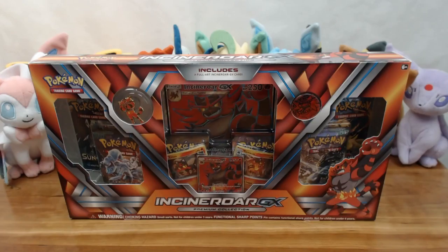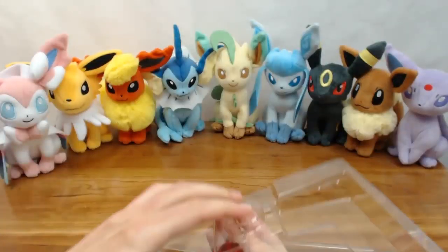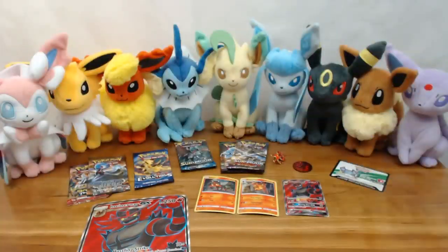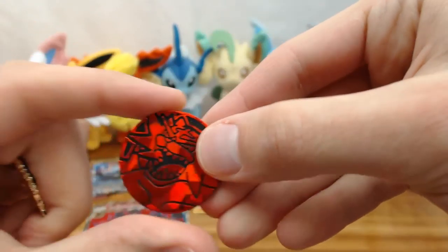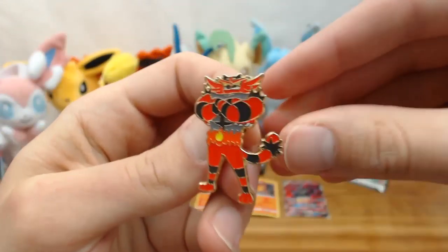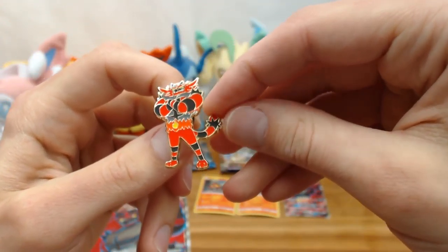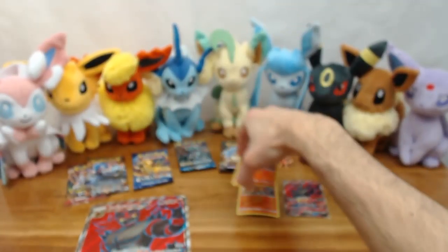Let's jump in and open it up and take a look at the contents inside. We'll start with the pin and coin. Here's the coin — a pretty dark red Incineroar, really vibrant colors, good hue, not off-color. And then the pin itself: Incineroar arms crossed. Fair warning, it will wiggle off and fall off over time, but it's a pretty well-built pin overall — not much to fear unless you really smack it hard or get that tail caught somewhere.